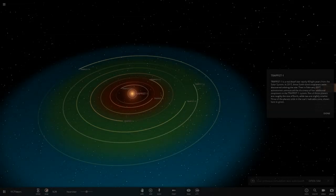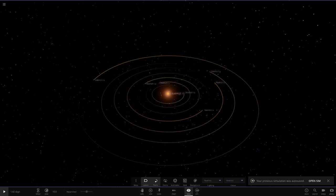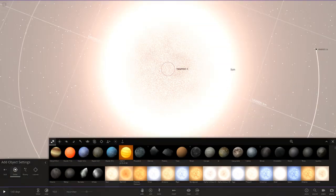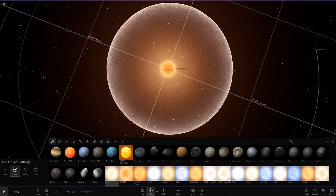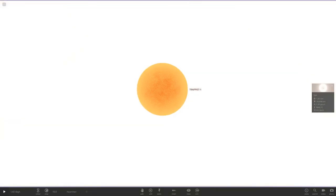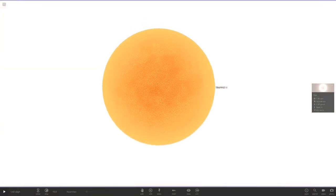Let's open a new one and do it properly. All right, let's spawn the sun in again and place it pretty much in the middle. Now I want to select TRAPPIST-1 to delete it — not the sun, TRAPPIST-1. Okay I guess we're flying inside the sun then... there we go, select this little guy. There — TRAPPIST-1, we'll delete you. Good.